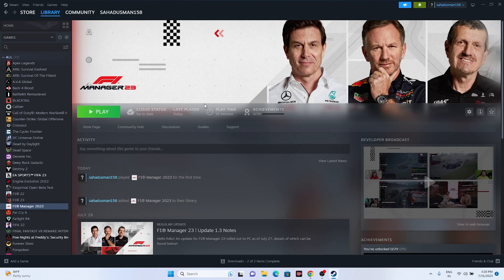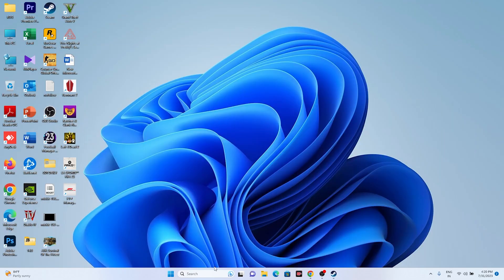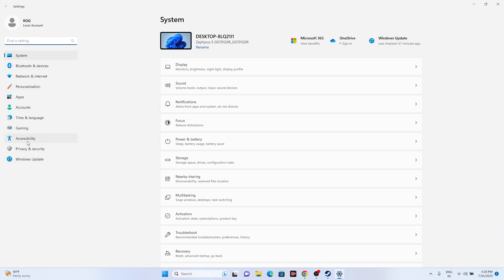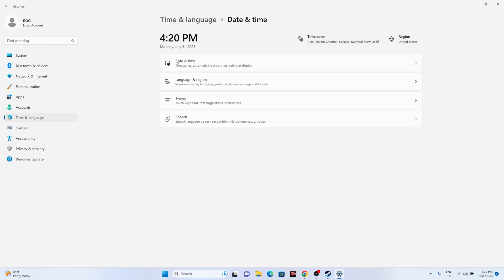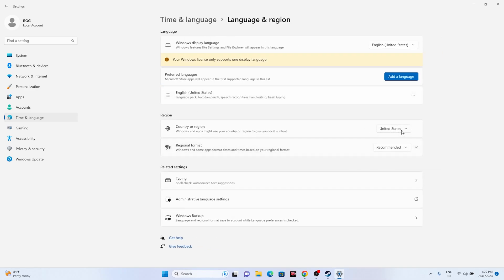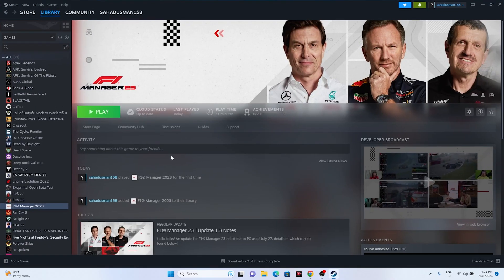The next step is to make sure your date, time, and time zone are correct. Go to Settings, then Time & Language, then Date & Time. Make sure 'Set time automatically' and the time zone settings are turned on — if they're off, turn them on. Then go to Language & Region and select the correct geographical location for your region. Close the settings and try launching the game.